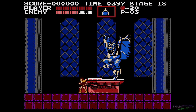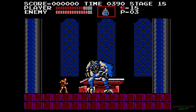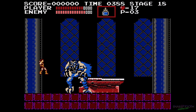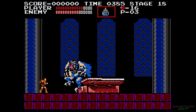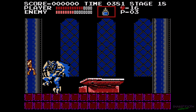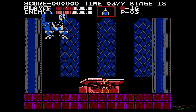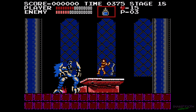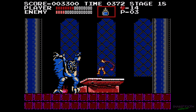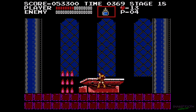Here comes his second form. Hit him with the holy water and hit him in the head. The holy water kind of stunlocks him for a little bit — it's a lot better if you have the tile. If you throw the holy water just right, it hits his projectiles too, and you can sometimes get a tile out of it.